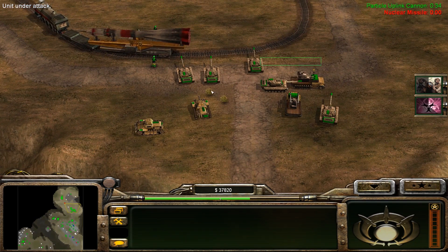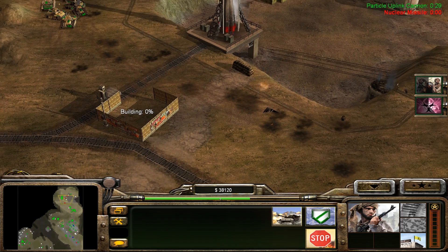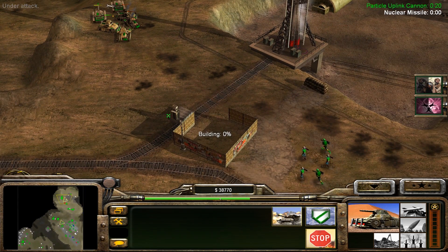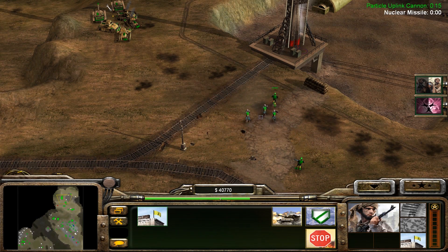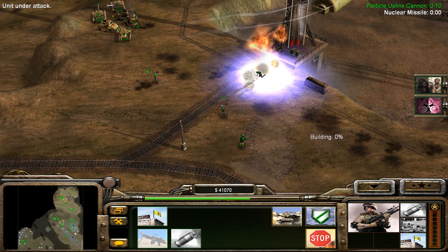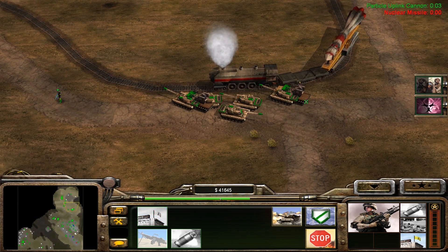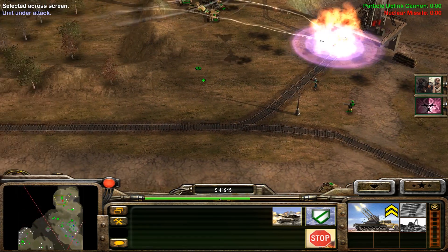I can't grab that rocket. All right, let's try that again, boys. We must take it — spread out. Oh boy. It's fully ready for action. Oh, China. Let's take the building. Quad cannon — four on the floor.